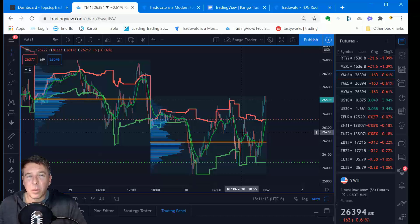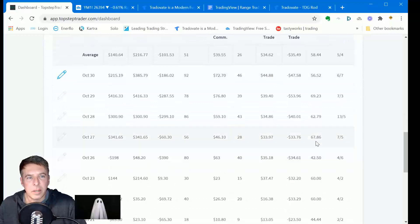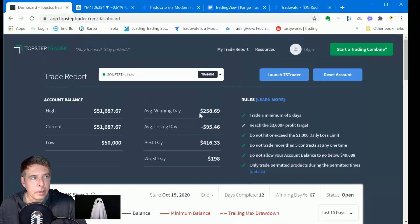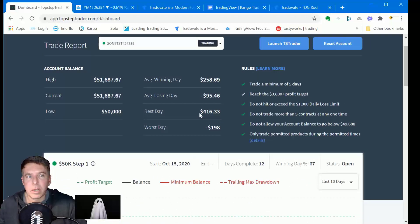The win rate on this strategy is about 71%. In my own demo I had an even higher win rate. In this combine I'm running around 60–70%. Stats are stats — it's a small data set so far. My live trading over 20-plus years has been in the 68–74% win rate range. You can have a super-high win rate, but if your average win relative to your average loss isn't in line, you'll be hurt. Here the average winning day is $250, average losing day is $95, and the best day is about twice the worst day.